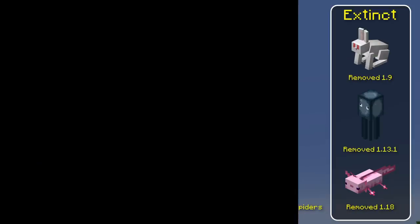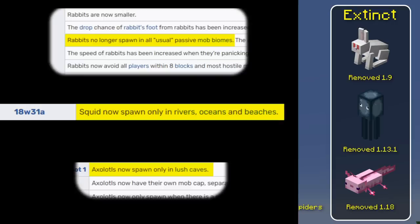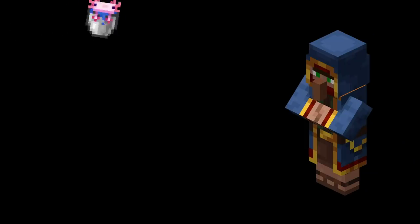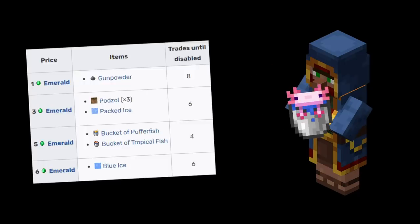The best thing to do for the missing mobs first of all would just be to reverse the biome locks. I really think rabbits should spawn on plains biomes — it just doesn't make sense that they don't. The axolotl being removed from everything but lush caves does make sense, but I think you could just give the bucket of axolotl to the wandering trader. He already sells bucket of tropical fish and bucket of puffer fish.